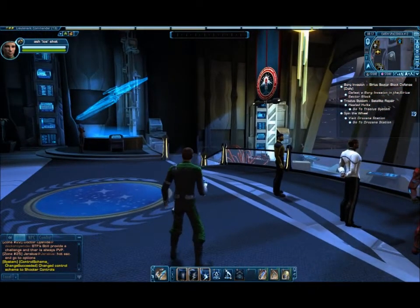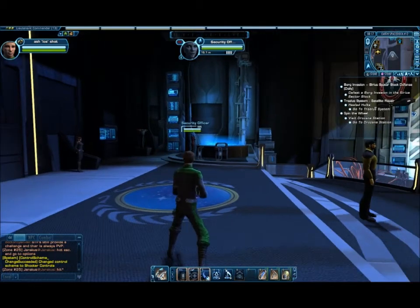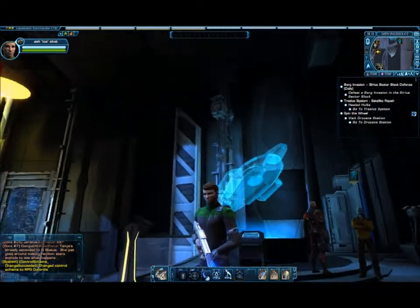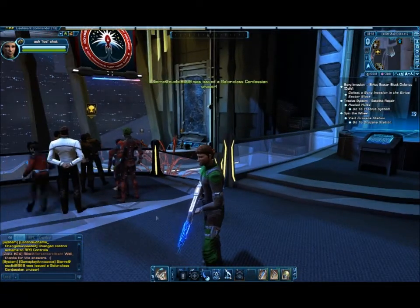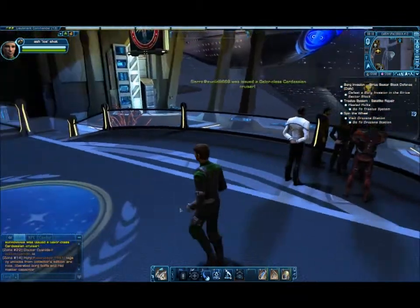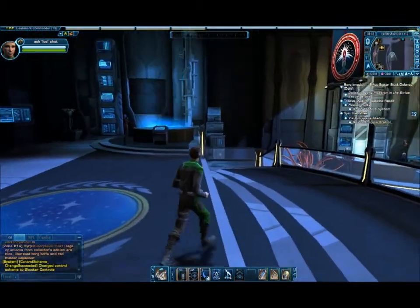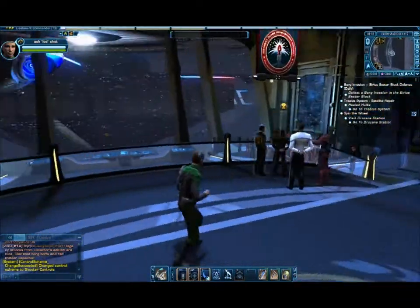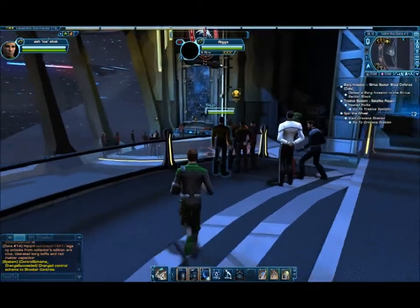And that is my sniper rifle. I kind of like it. So this is how my guy looks. I'm going to holster that now because I'm at Earth Space Dock — I don't want to be rude. Press the B key and boom — the mouse now controls the exact camera angle and I can look around. This is quite good. Change back.